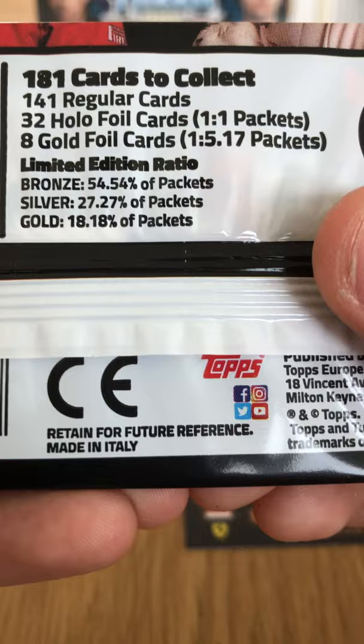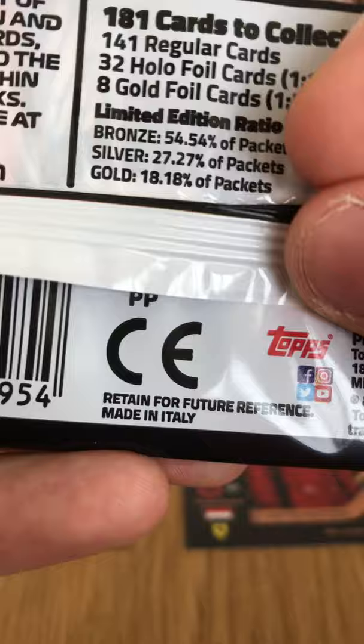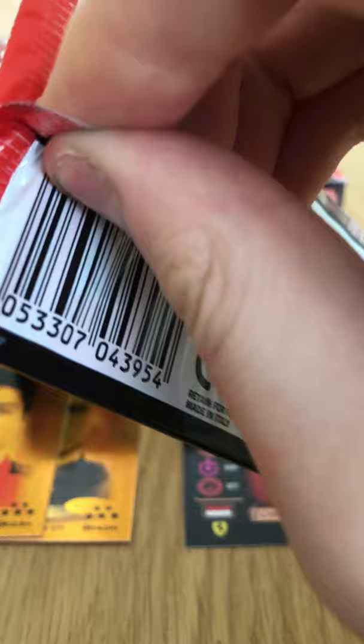Eight gold foil cards — one in every 5.17 packets. For a full list of limited edition and exclusive cards, please refer to the checklist within starter packs, also available at topps.com.